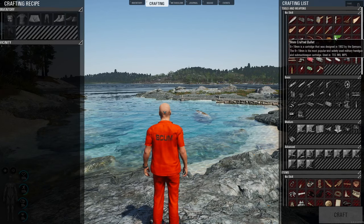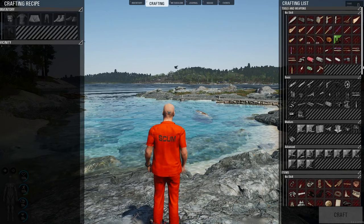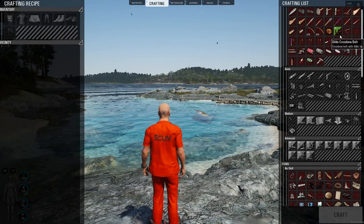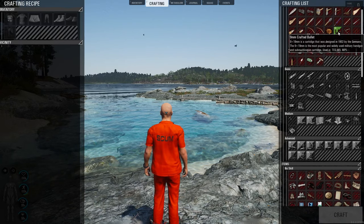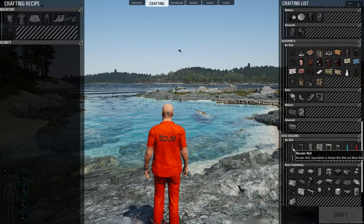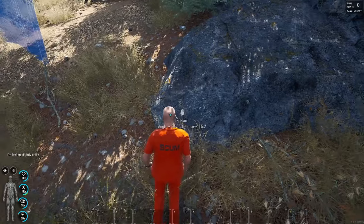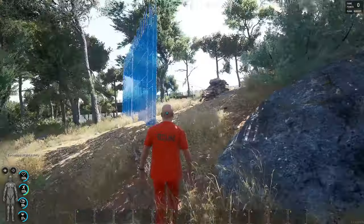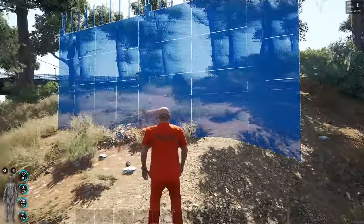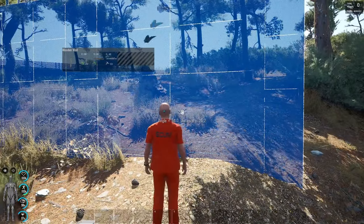Shown here is a character with zero points in engineering. As you can see, you can only craft the no-skill items and blueprints. Take note, you can make improvised 9mm. Also, with no skill, you will have to use the most materials to fill in your blueprints. Just take a look at this wall section — the biggest section of wall you can make uses 80 sticks, 40 planks, and 40 uses of tool.